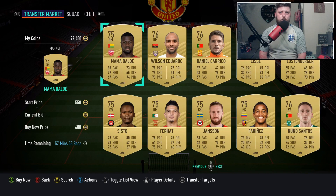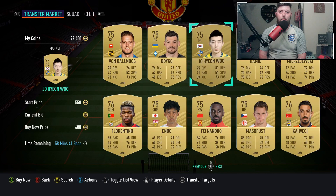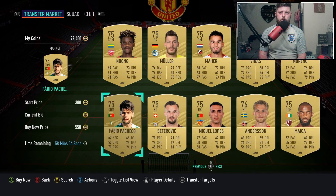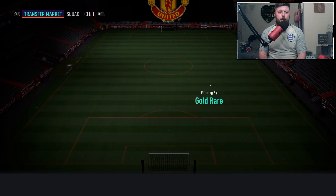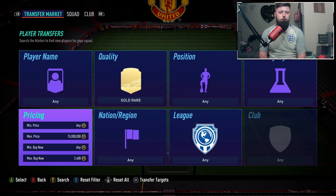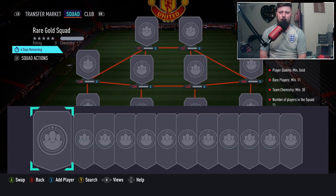Gold commons are going for 500, but as you can see a lot of them are in some good leagues - you can see American players, South Korean, Japanese from the Bundesliga, Swiss or Swedish players. Not the greatest in terms of fodder. Gold rares are coming in pretty expensive - I really didn't think they'd be this much. They're coming in at about 2.3k each, so if you want 11 of them you're looking at around 26k if you were to buy them outright.